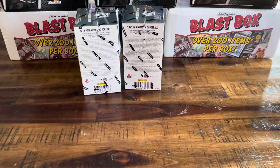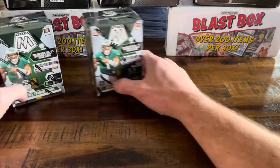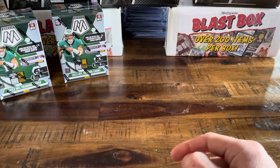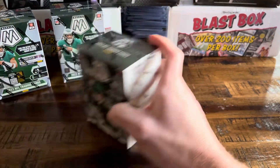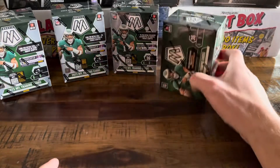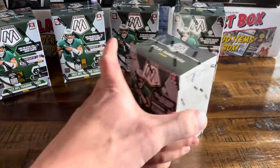Got some blaster boxes in the back there that we picked up off of Whatnot. Those are really cool boxes. If you guys saw one of our last videos, we opened a couple of those. Pulled a couple cool autos. You get a bunch of card sleeves, random basketball pack - just a really cool box. I think they sell those for like 25 dollars and you get 25 worth of card sleeves, supplies, and mag cases.